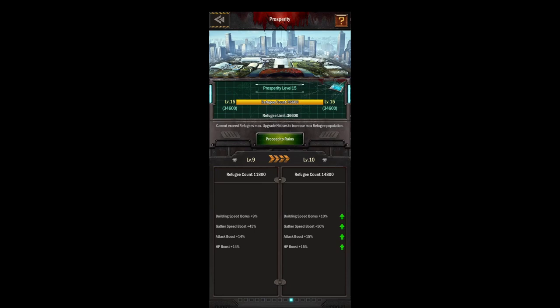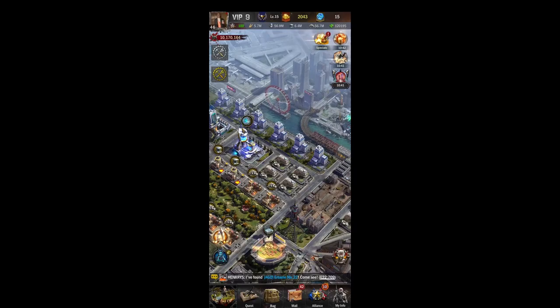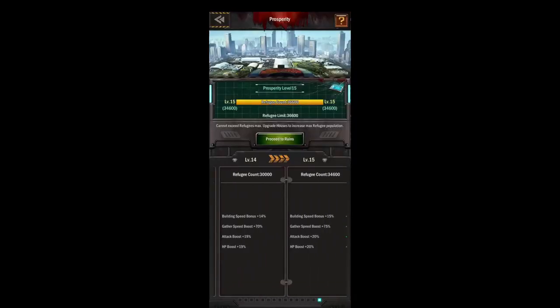Those boosts are nice — you'll save some troops and do a little bit better in battle. I try to keep my houses kind of level with my city level, but you don't want to keep it exactly even, because you might upgrade all your houses and still not reach the next prosperity level. You can do the math — you get 200 or 300 extra refugees per house, so if you need 2,000 refugees and only have six houses, you only get 1,200 to 1,800, so focus on something else first.